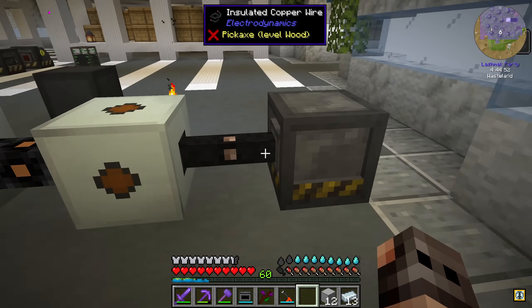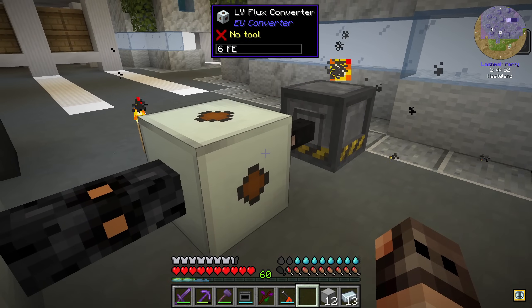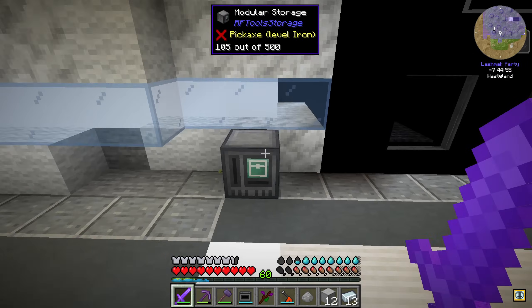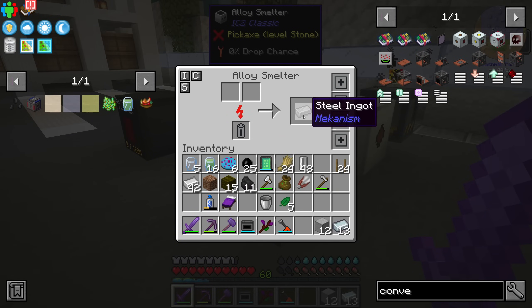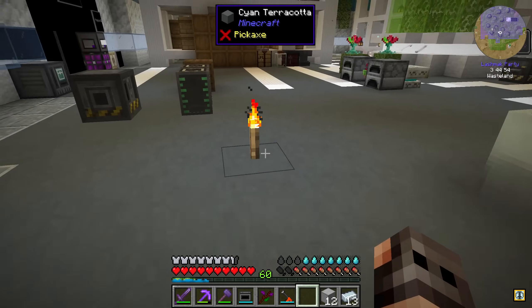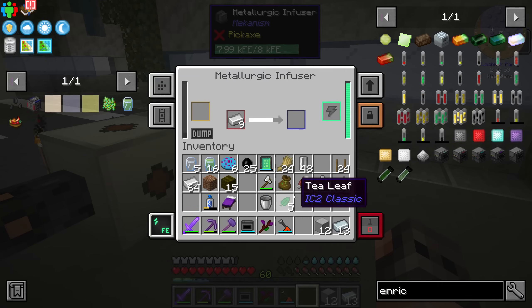It would be funny if it explodes. Here is the other cable, we give it one coal — are we getting any power? We could have used the battery. Yes, we're getting power and nothing exploded! We have one steel dust and should be able to smelt it using sand. Yes, it's working! The first steel ingot. We need way more, so we give it coal and some iron. An enrichment chamber would be nice but it does need steel.